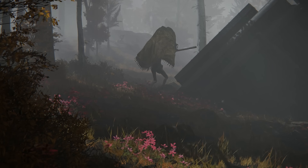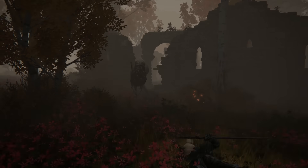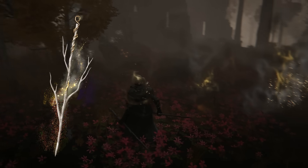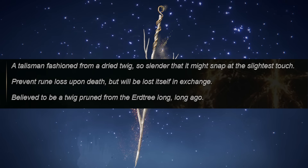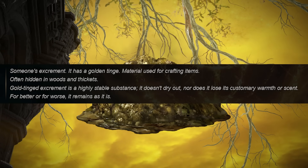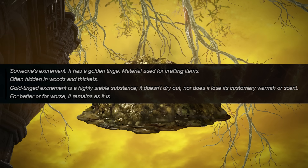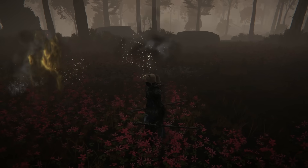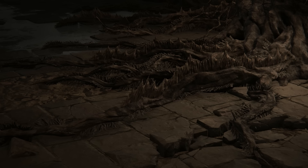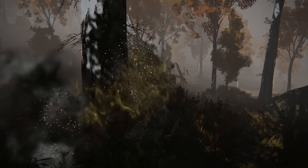Let's consider what they're actually made of. Worms are creatures that live beneath the dirt, burrowing into the ground and feeding on organic material found in the soil. If the player kills one, there are two items that can drop: the sacrificial twig — described as a talisman fashioned from a dried twig, believed to be pruned from the erdtree long ago — and gold-tinged excrement, described as someone's excrement with a golden tinge, often hidden in woods and thickets, highly stable and retaining its warmth. Given those two items and the behavior of worms, we can assume these creatures feast on something associated with the erdtree — and seemingly the only explanation for their death blight curse and their location in Altus Plateau is that they're eating the minor erdtree roots. This also explains their naming as deracine, because they are literally uprooting the tree.